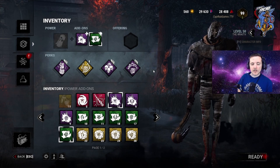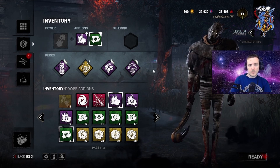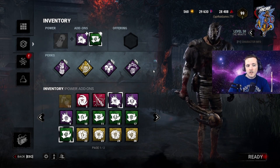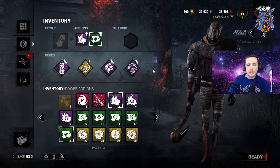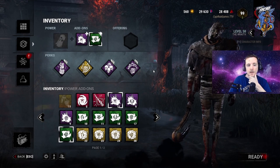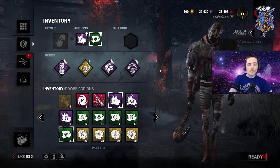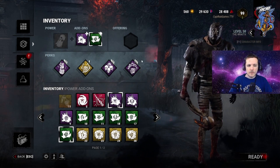He went in there thinking that this was going to kind of work out, and it's a good build. This would actually be a very strong build in a pub lobby, but competitive teams versus Wraith — this just isn't really how it goes. He got one down near the end of the game. It was under a pallet, and they did successfully get the pallet save. If you guys want to watch this yourself, I'll put a link in the description. Dowsy actually commented over the entirety of three games.